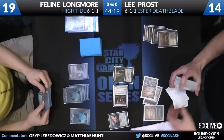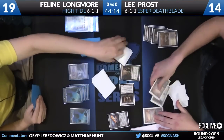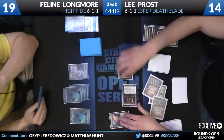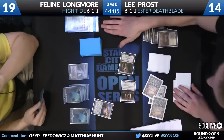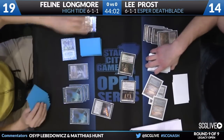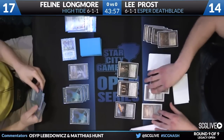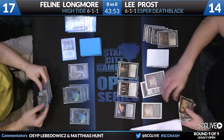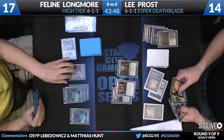There was no Sword of Fire and Ice off the Stoneforge. Do you see Cunning Wish getting cast at the end of the turn? It depends on what happens. I don't know if she's actually missing anything — if she does cast it, it'll probably be for a Pact of Negation out of her board. Deathratch Shaman actually takes a High Tide, which is important because now it can't get shuffled back in because of the Time Spiral.